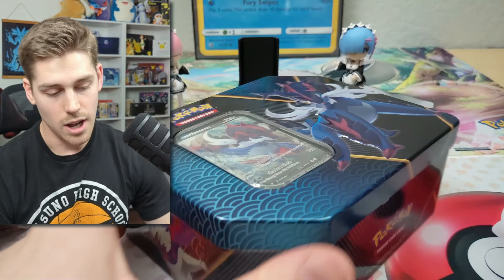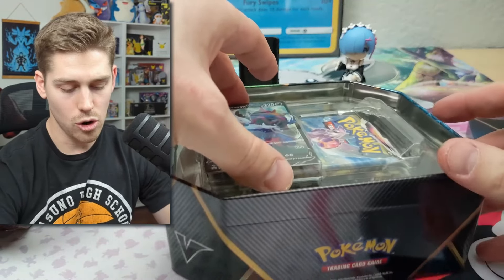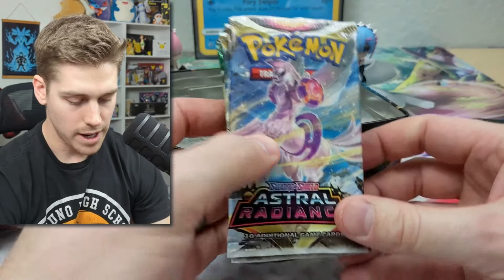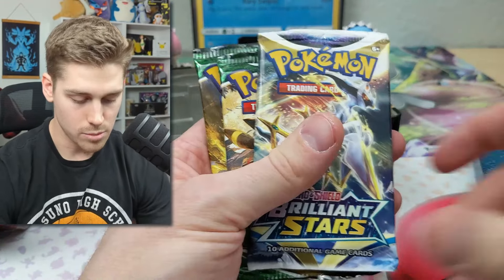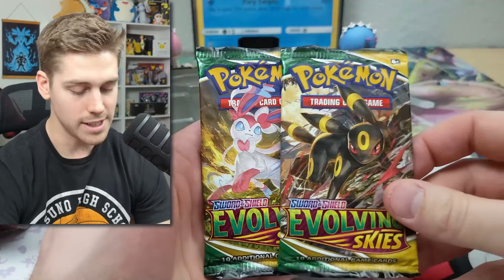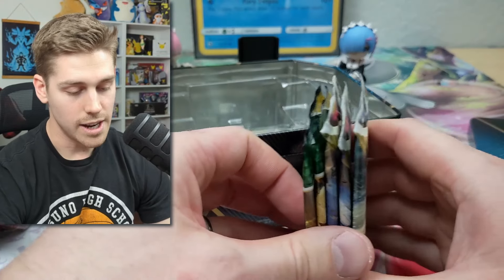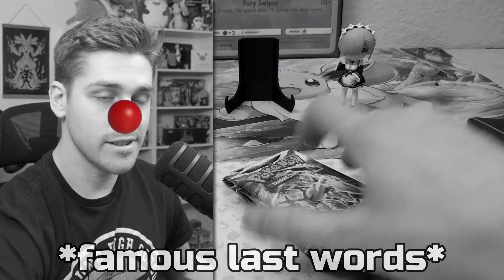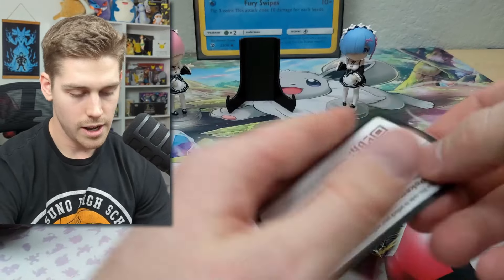We have three Divergent Power Tins here: Typhlosion, Samurott, and Decidueye. I'll open one on camera. We do have one Astral Radiance, another Astral Radiance, Brilliant Stars, and two Evolving Skies. That's a great lineup of packs. And here is the Samurott V — looks pretty good — and the code card.